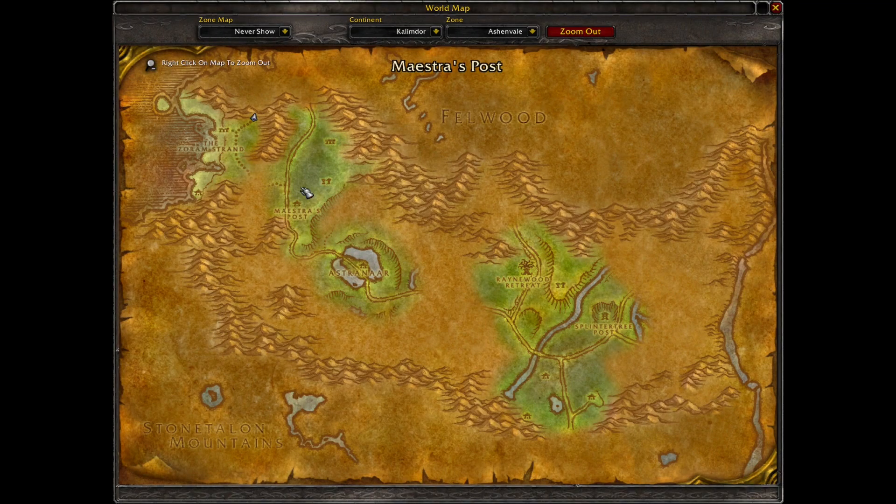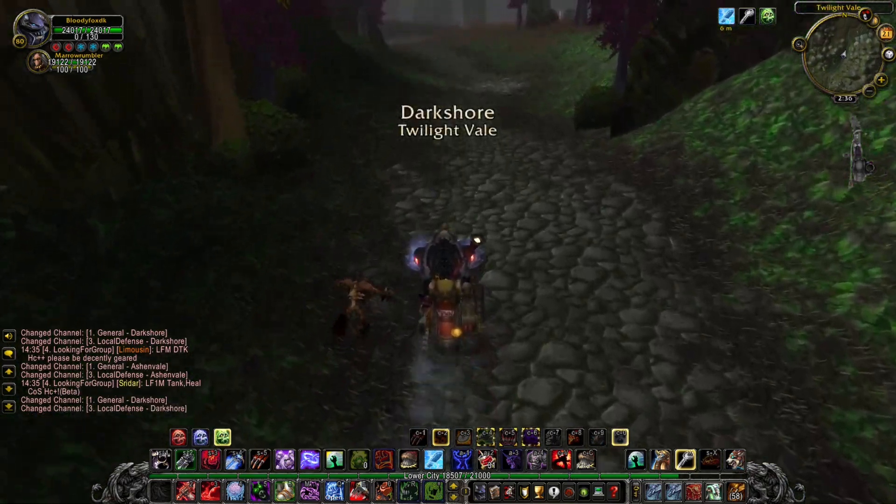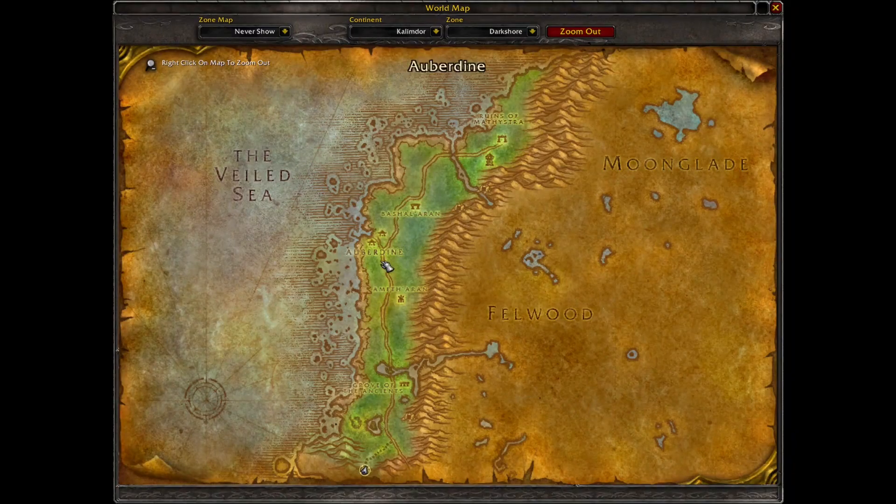Let's go to Darnassus and steal the flame. We have the flypad here, the Zoram Strand or Splinted Tree pass. Let's go north — we need to take the boat for Darnassus. The boat is located at the Aberdeen docks.